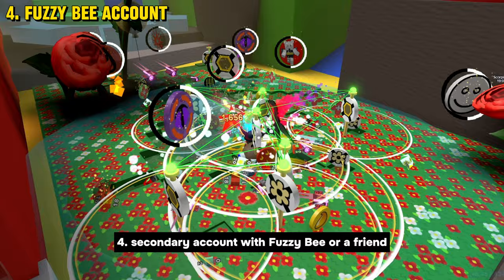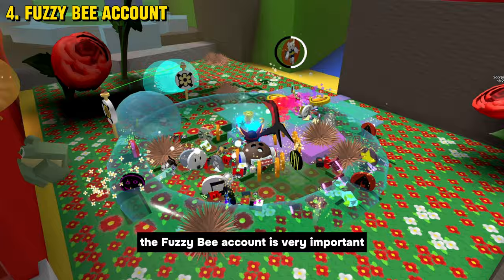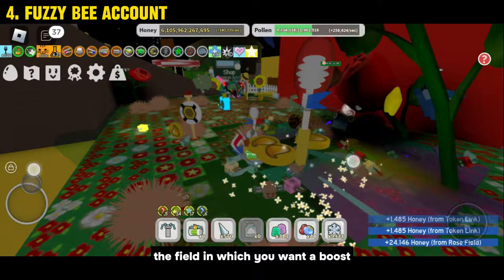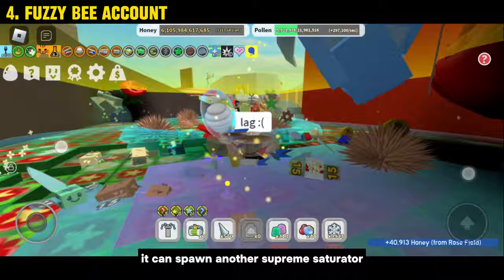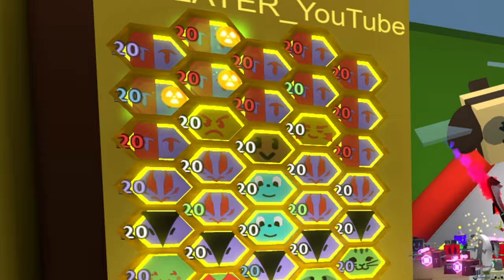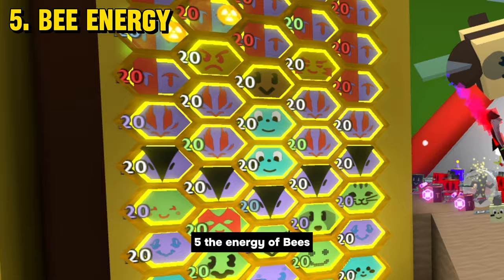4. Secondary Account with Fuzzy Bee or a Friend. Just like the Nectars, the Fuzzy Bee account is very important before starting the boost and inside the boost. This will help you with the field in which you want to boost — it will help the growth of flowers, which will affect the number of pollen per second. Not only does it help you grow flowers, it can spawn another Supreme Saturator and drop Jelly Beans or Gumdrops that will help you a lot.